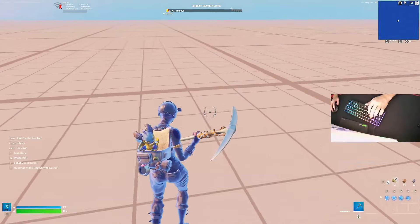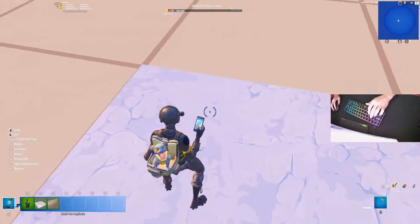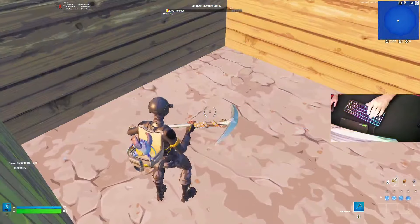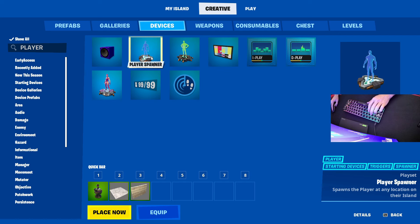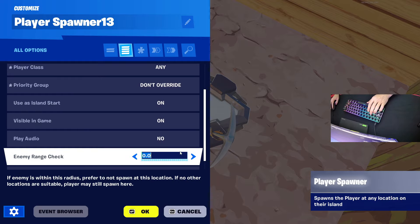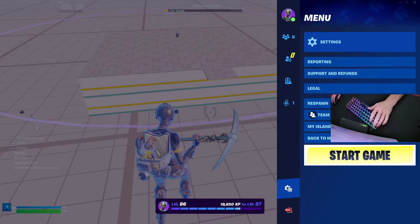Now if you want a pre-game lobby it's not required but totally optional. Go right here and set up a big square — make it decorative, whatever you want to do. Get a player spawner, set it right here, and set it to enable during phase: pre-game only. Use this island start: on, visible during game: off. There you go — a pre-game spawner, it's red which means it's only in the pre-game phase. Now you should have a working box fight map.